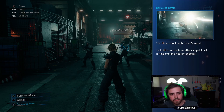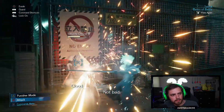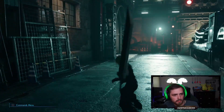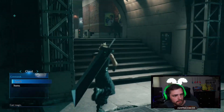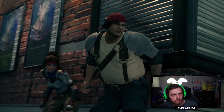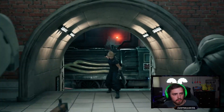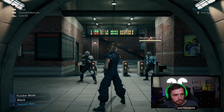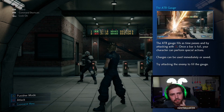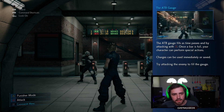Let's look at the controls. Square to attack with Cloud's sword — nice and easy, this feels really good. You pull up spells and items with X. The ATB gauge fills as time passes and by attacking with square. Once a bar is full your character can perform special actions. Charges can be used immediately or saved — try attacking the enemy to fill the gauge.